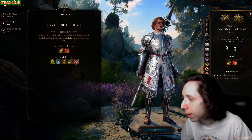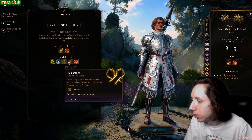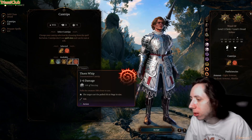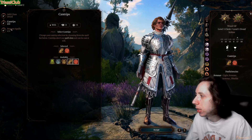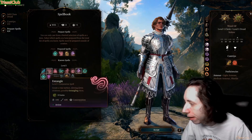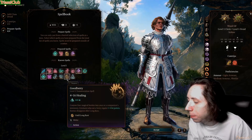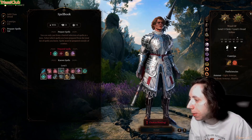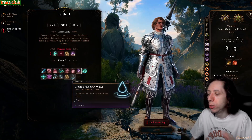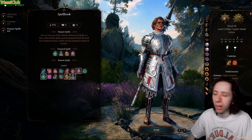For prepared spells, I like Thunder Wave a lot for these early levels — you can knock a lot of people off cliffs. Good Berry is lovely, Longstrider is great and I believe it's a ritual so it doesn't cost a spell slot. Speak with Animals might be ritual too. Create or Destroy Water is a great spell — if you check out my Abjuration Wizard build, you'll know this is a great spell. Getting people wet synergizes with cold and lightning damage.